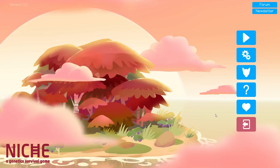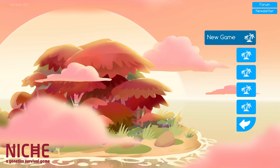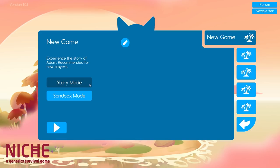Hey guys, my name is Jessie Mew, and welcome to the official release version of a genetic survival game. I am so excited to get started on all of our new adventures. This version has added two separate modes: story mode and sandbox mode. Today we're going to take a closer look at story mode so we can experience the story of Adam.